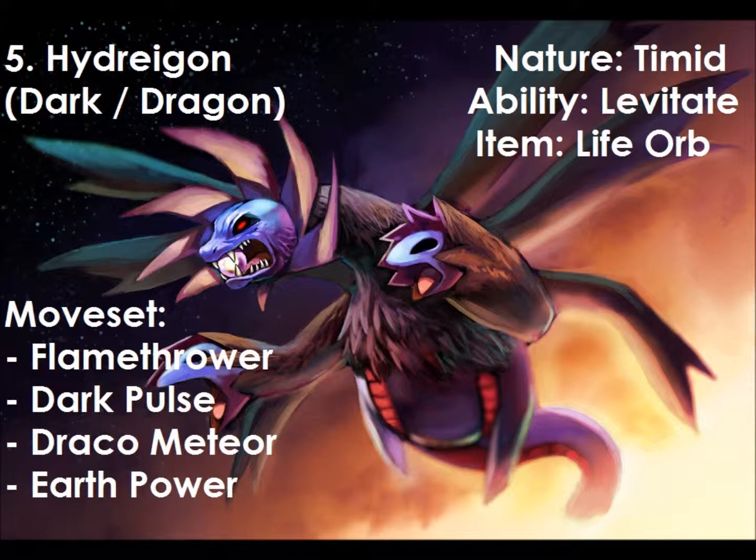Hydreigon has Flamethrower just for type diversity, Dark Pulse and Draco Meteor because they're both STAB moves — Draco Meteor is a very powerful move — and Earth Power is there for type coverage. It also holds a Life Orb just so it can deal more damage, it has the ability Levitate, and it is a Timid nature. So Hydreigon is number 5 this week.